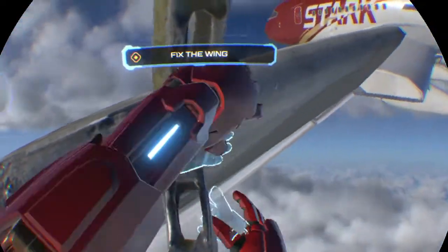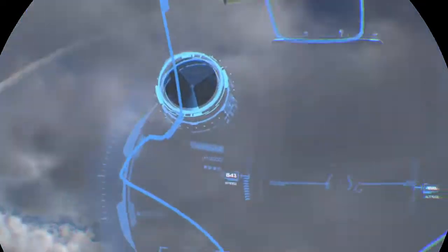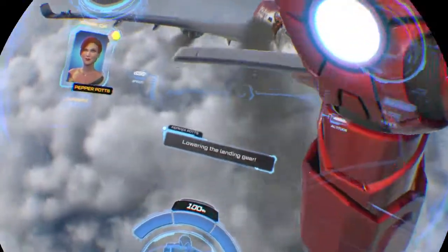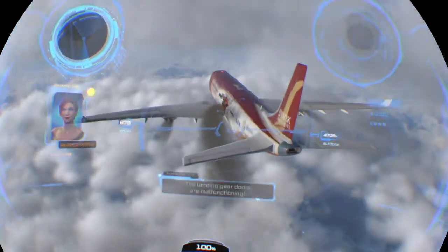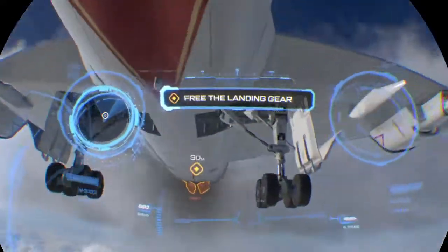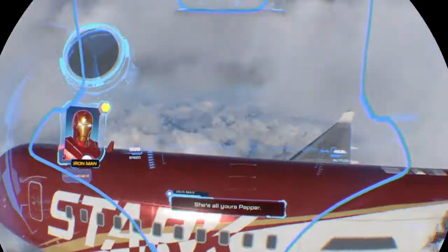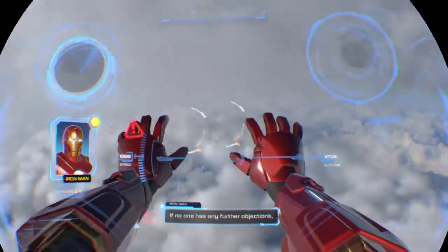It's hard to be Iron Man. There you go — that looks better. Friday: 'I've located an airstrip for emergency landing.' Tony: 'Thanks Friday. Pepper, you think you can land this bird?' Pepper: 'Only one way to find out.' Friday: 'Lowering the landing gear.' Tony: 'Oh yeah, you're amazing.' Friday: 'The landing gear doors are malfunctioning.' Tony: 'Of course they are.' She's all yours, Pepper. Gears down — three green. Friday: 'Well done, both of you. If no one has any further objections, I say we call it.'